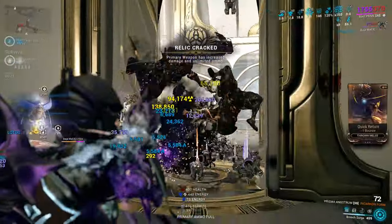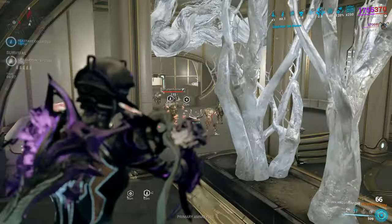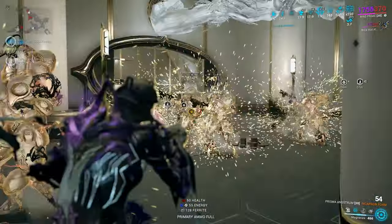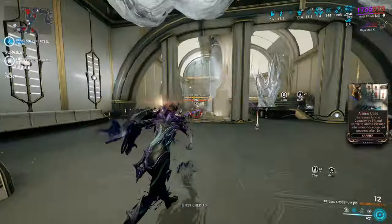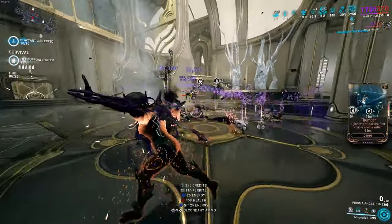I'll show you the Panzer Vulpaphyla build. Equilibrium is going to give us a 110% conversion rate when we pick up health and energy orbs, which is very good with Synth Deconstruct and the Panzer Vulpaphyla. Synth Deconstruct procs a lot with Mag, and that's why we do not need Arcane Energize in this build.